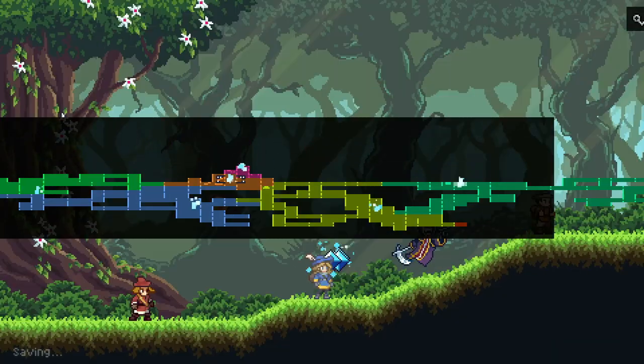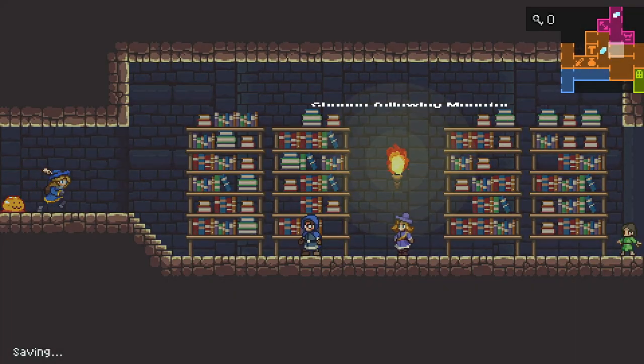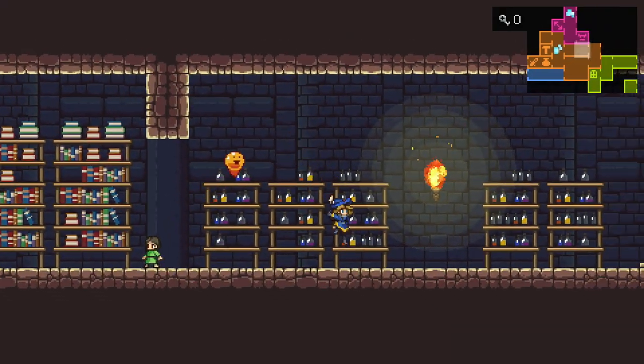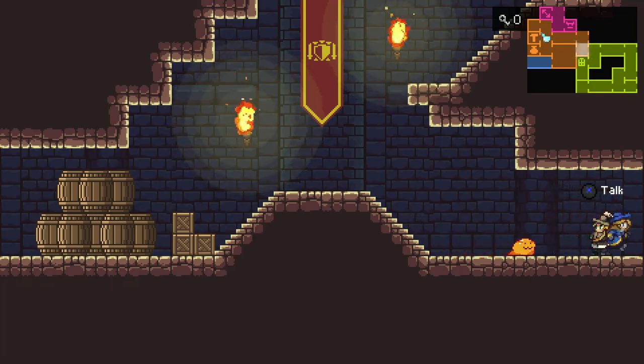I guess the quickest way would just be back here. So we need to go down over here. I keep forgetting — I'm so used to playing Persona lately that I keep pressing the right trigger to move faster, but that's not what this game is.